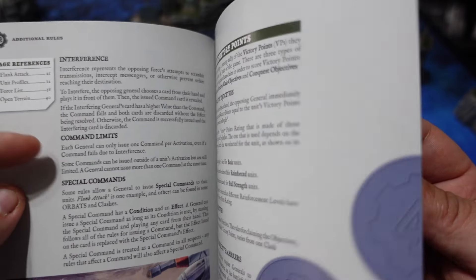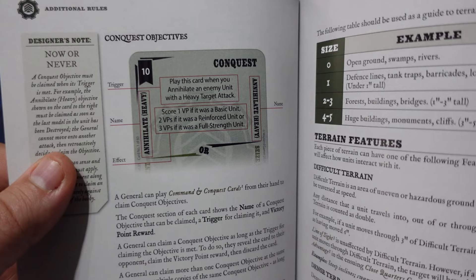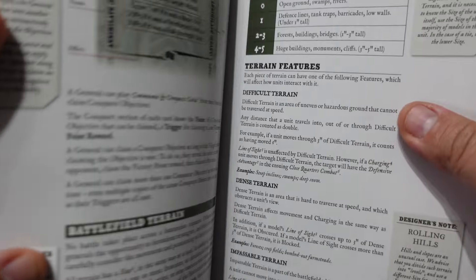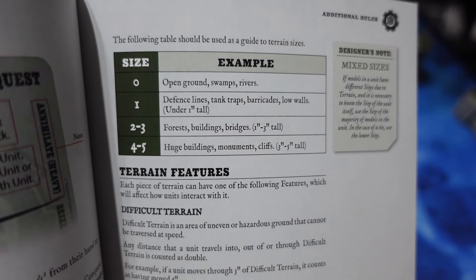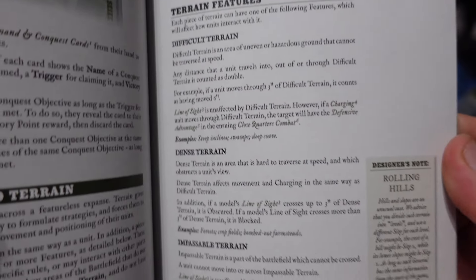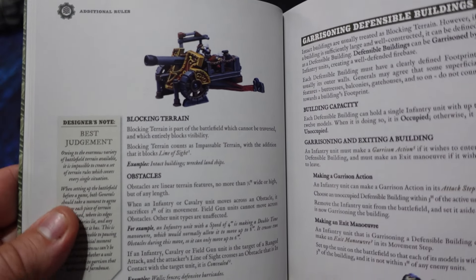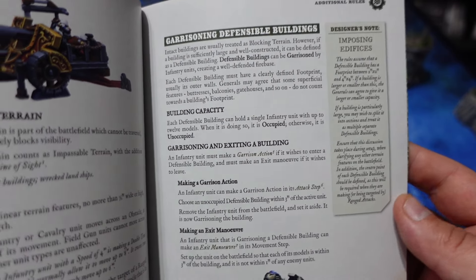Another big new aspect of gameplay is how to play your different missions, how to score victory points, what the different mission objective counters are, and how you should use them — all covered in this book. Along with what the different terrain pieces are, how big you should be aiming to make them, what type of terrain there is — impassable terrain, dense terrain, what are obstacles — so you can have more interaction with your terrain than with the introductory rule set.